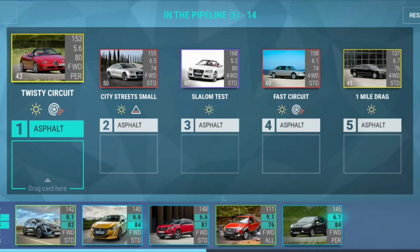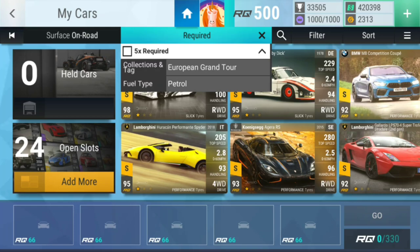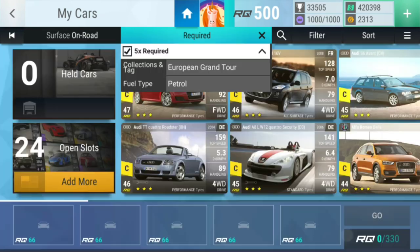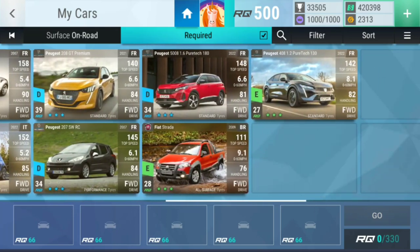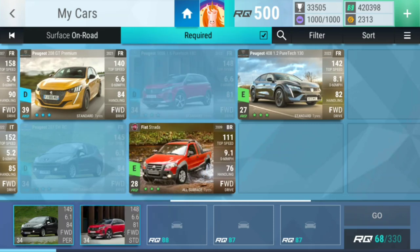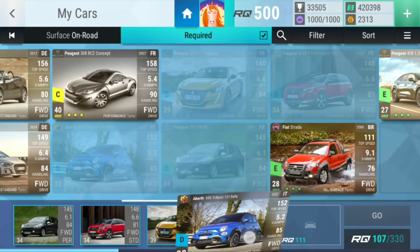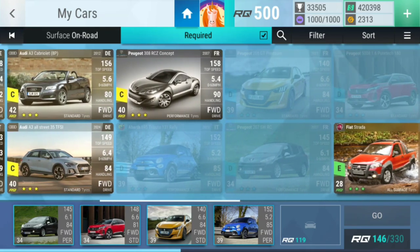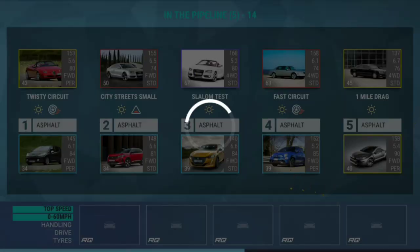Level fourteen — I am supposed to pick a team of course. Filter status fully upgraded. A twisty circuit not in the rain — let's go for you. City street small — let's just go for you, I think you're gonna be fine. Slalom test not in the rain — let's go for you. Fast circuit — let's go for you. And a drag — I think this is fine. We can be wrong of course.